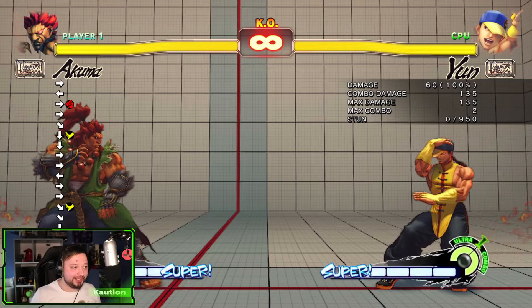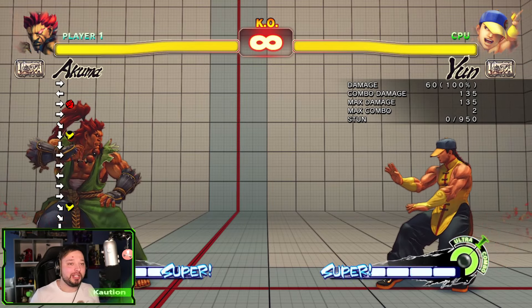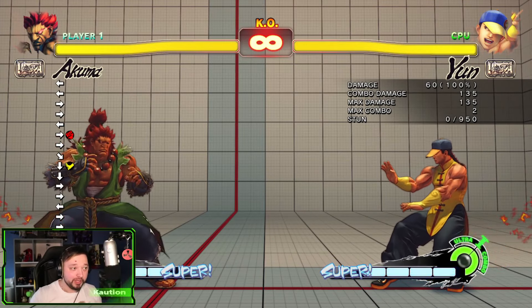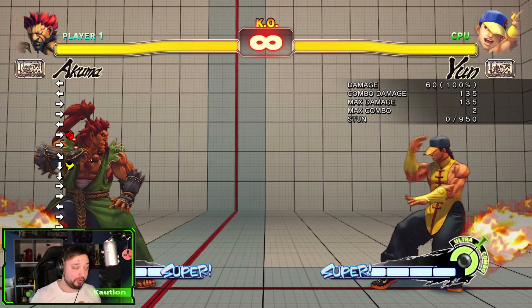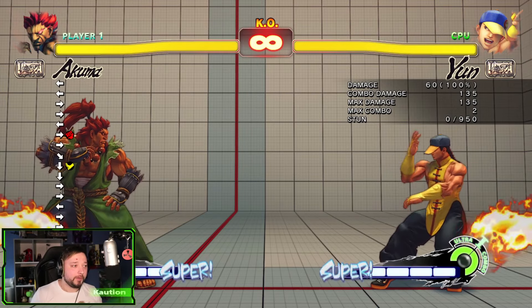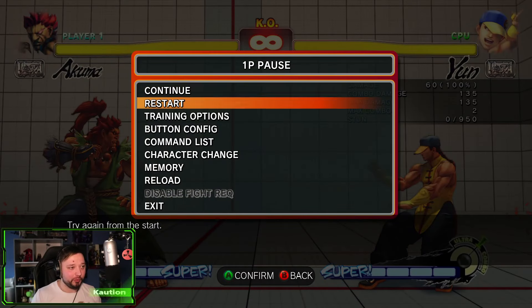The reason why we're actually here in Street Fighter 4 is because this game was very option select dependent. The reason being is that backdash in this game was actually invincible on wake-up, so that means you could literally dodge everything. And the only way to punish them is to actually get an option select. So one of the simplest ones we can do —